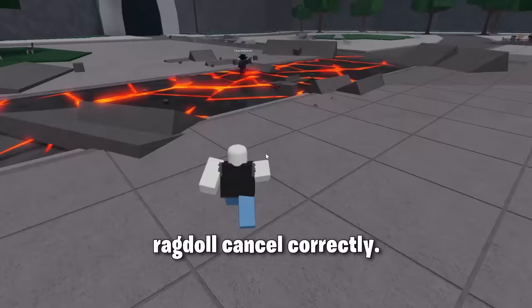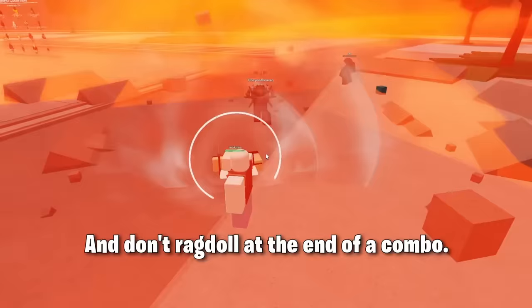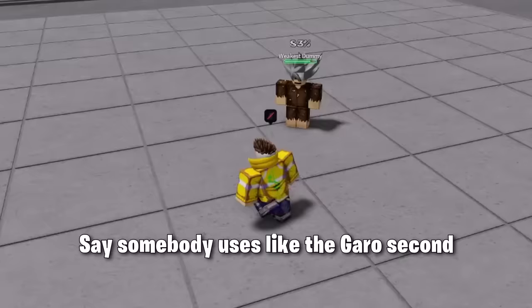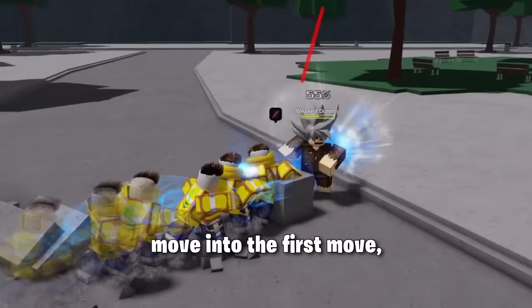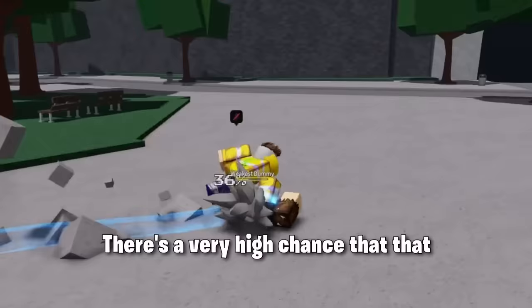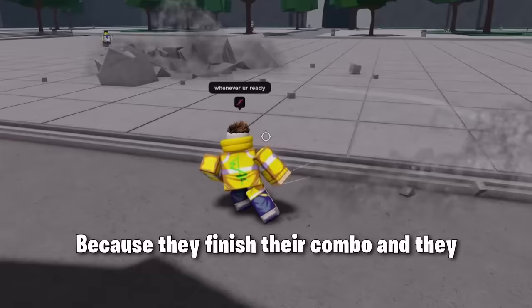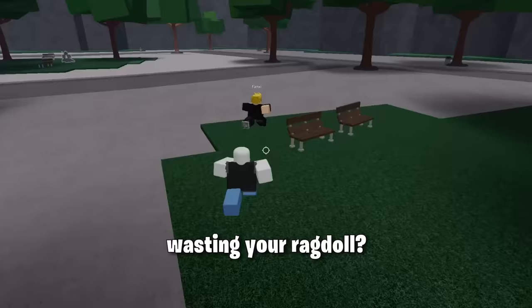You need to use your ragdoll cancel correctly. Don't ragdoll out of attacks that don't confirm a combo, and don't ragdoll at the end of a combo. Say somebody uses the Garo second move into the first move, where they rely on you falling into their move — don't ragdoll out of that, there's a very high chance that combo will not work. And ragdolling at the end of a combo is bad because they finish their combo and can't do another one since their moves are on cooldown. What's the point of wasting your ragdoll when they can't even do damage to you?